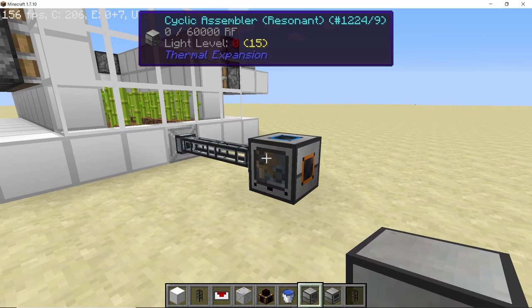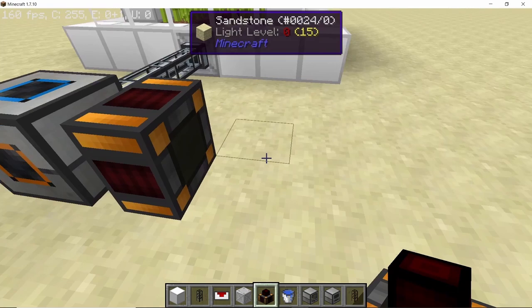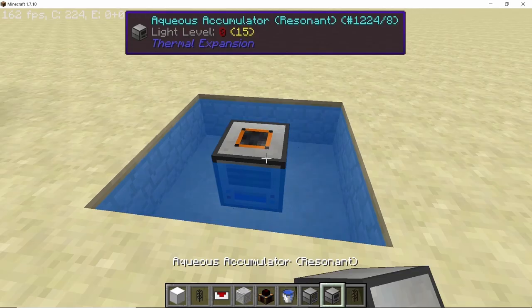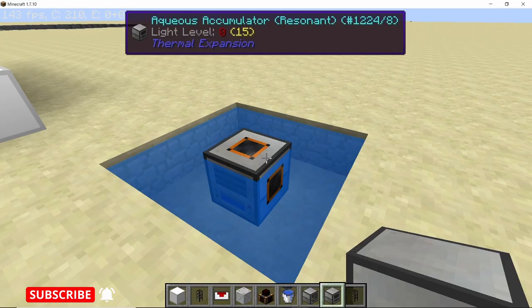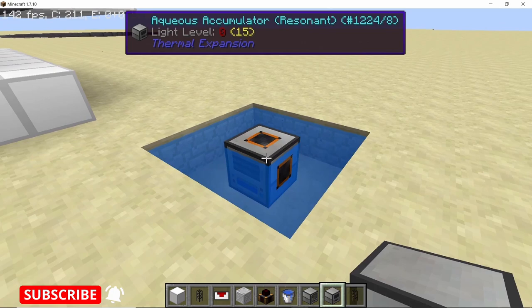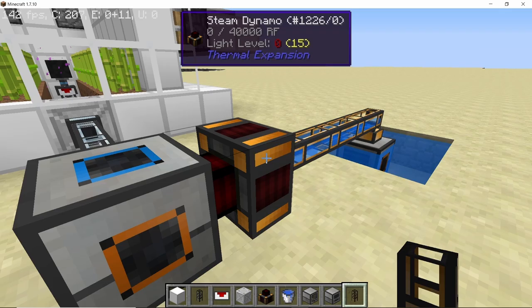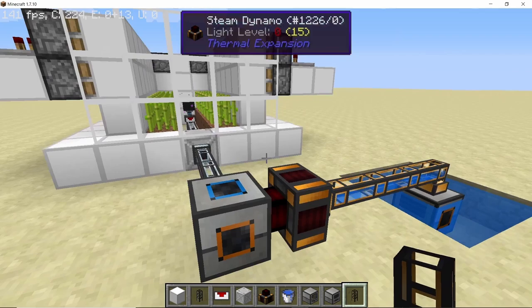Next up place down a steam dynamo going into the cyclic assembler. Two or three blocks behind, dig out a three by three area in which we are going to place water, as we also need to power the cyclic assembler. After placing down water, place an aqueous accumulator in here and the accumulator will start filling up with water. Then take your fluid ducts and extend them going all the way into the steam dynamo; the steam dynamo should fill up with water but we are not going to activate it just yet.